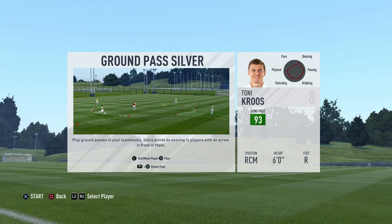What's up guys and welcome to another video on Skill Games Academy. Today we will look at the ground pass silver skill. We're going to use Toni Kroos and three other of his teammates, as there will be a total of four players that you're going to control.